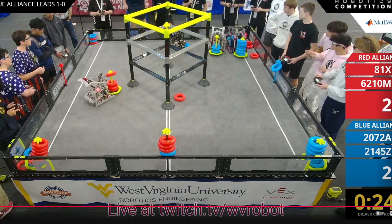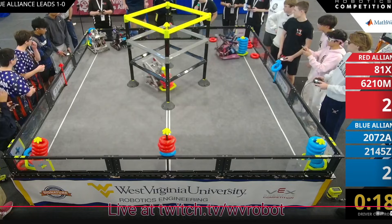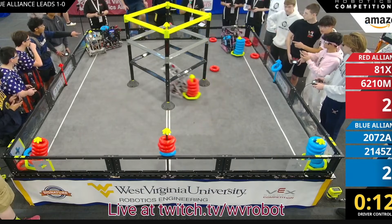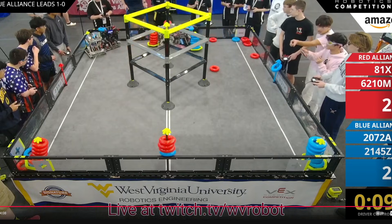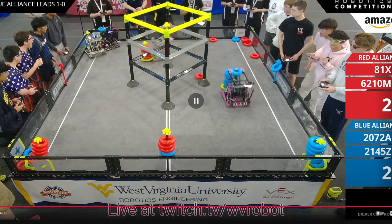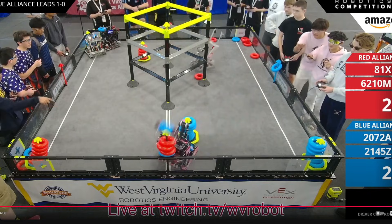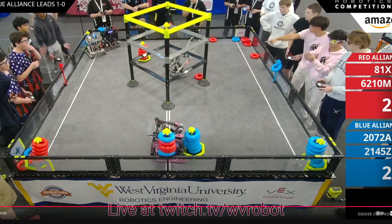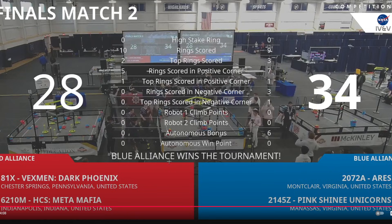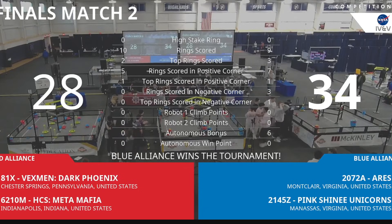Red is stuck with that goal all the way until the end and they're going to negative-point it. One thing to note about the negative corner after the rule change is that it's kind of light now — you have to go for it very late because of the 30-second rule. If you're in the corner for 30 seconds, imagine how many points the opponent can put up on wall stakes. That's exactly what happens here — red goes for the negative corner too late and blue puts up a lot of points, winning the Finals and the signature event. We'll see Aries and Pink Shiner Unicorns at Dallas this year!